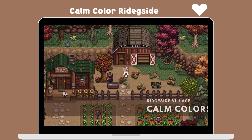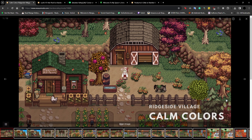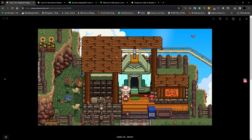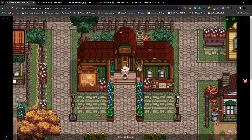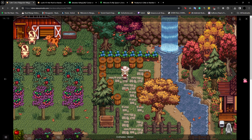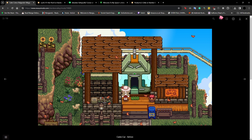The first mod we're going to show you is Calm Color Rich Side. This is super cute for those who like the earthy themed style. I think this would be super cute if you have Red Side Village as well. I'm just going to show you guys some images — it's just toned down, and if you use Red Side Village you should totally get this. If you like the whole earthy aesthetic, it'll be super cute for your game.